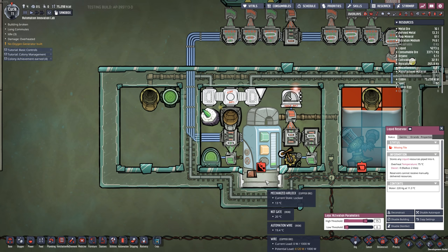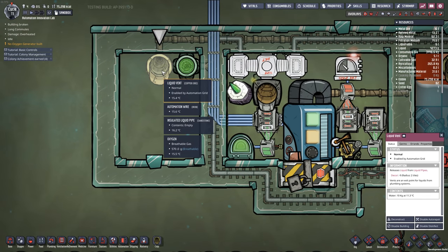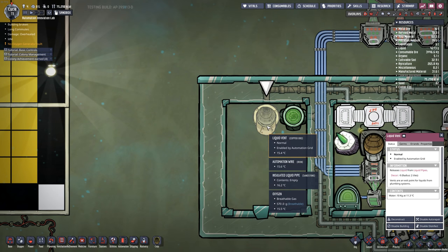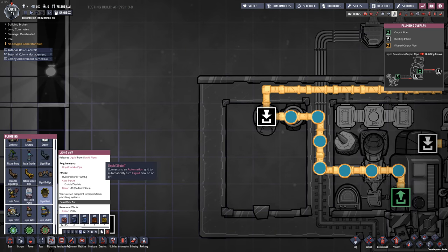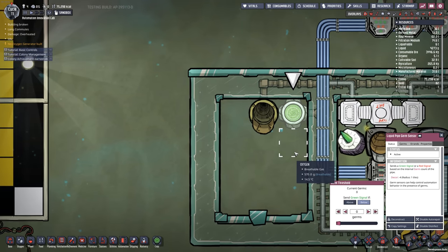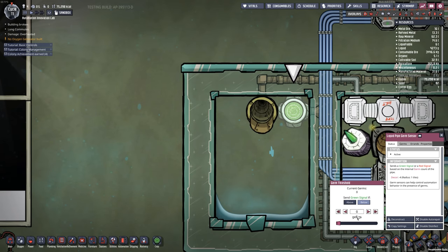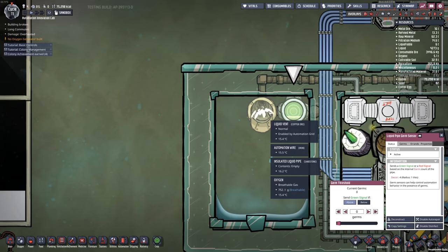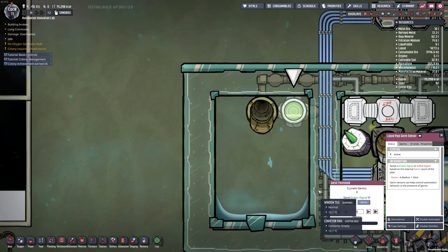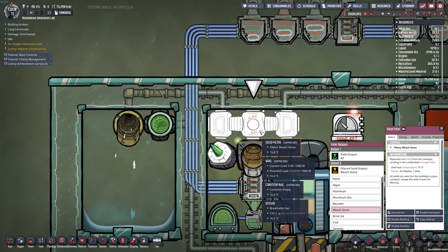Another new feature: liquid vents, conveyor chutes, and gas vents can now close via automation signal, so we no longer need liquid shutoff valves just to drip water out of a pipe. For example, this setup looks at the current germ count in the pipe — if I flip it from true to false, the liquid vent closes and water flows past it instead. Super useful and it will really simplify a lot of builds.